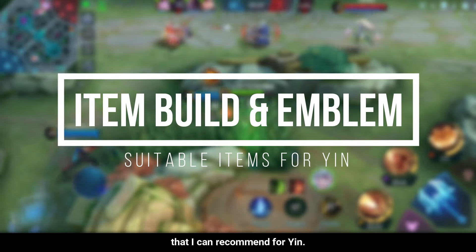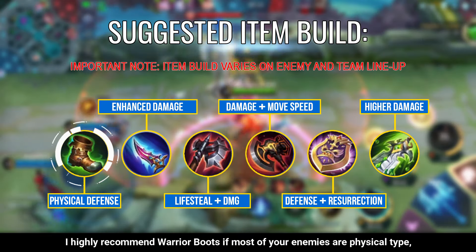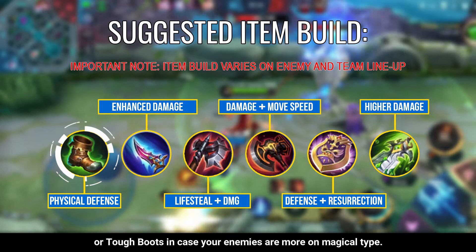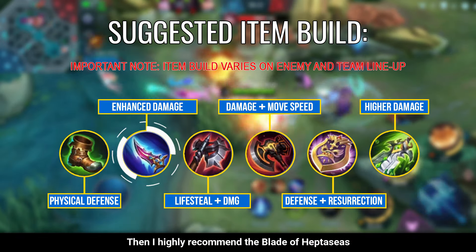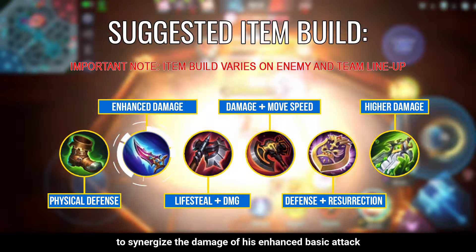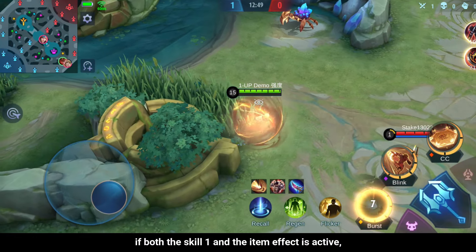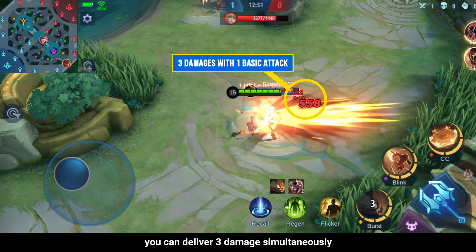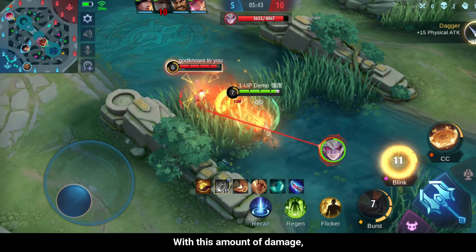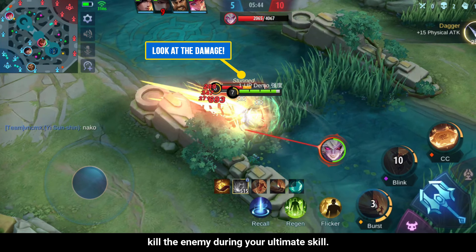These are the item builds I can recommend for Yin. For boots, I highly recommend Warrior Boots if most of your enemies are physical type, or Tough Boots in case your enemies are more on the magical type. I highly recommend the Blade of Heptasis to synergize the damage of your enhanced basic attack and the item effect. If both the skill 1 effect and the item effect are active, you can deliver 3 damage instances simultaneously with just one successful basic attack, giving higher odds of killing the enemy during your ultimate skill.